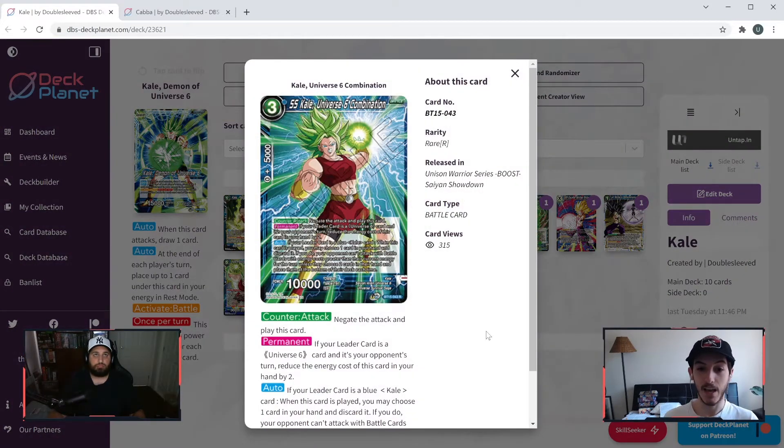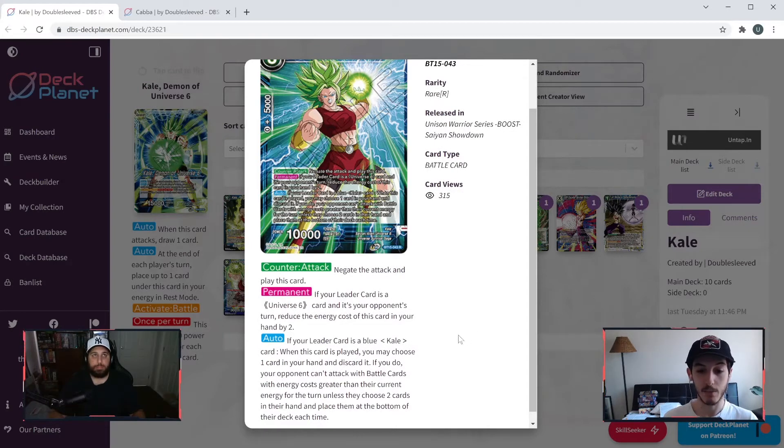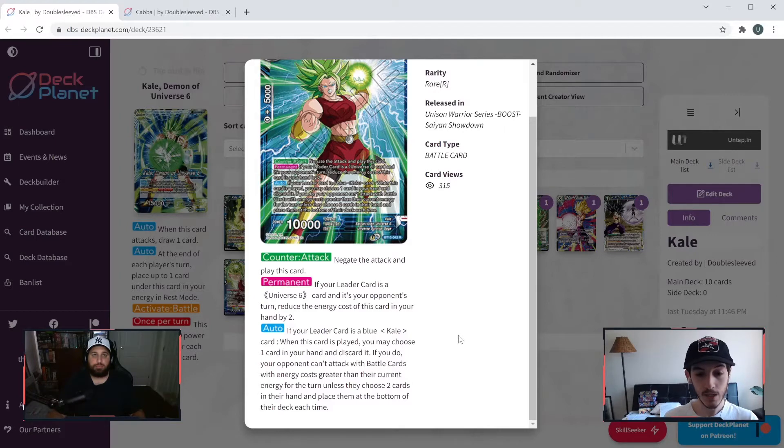Next: SS Kale Universe Six Combination, Counter Attack — negate the attack and play this card. It's a three-cost for one specified blue. Permanent — attached to this card: if your leader is a Universe Six card and it's your opponent's turn, reduce the energy cost of this card in your hand by two. Auto — if your leader is a blue Kale card when this card is played, you may choose one card in your hand and discard it; if you do, your opponent can't attack with battle cards with energy costs greater than their current energy for the turn, unless they choose two cards in their hand and place them at the bottom of the deck each time.